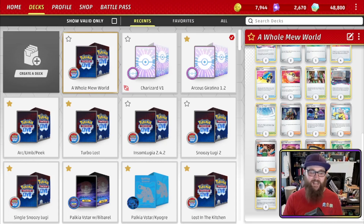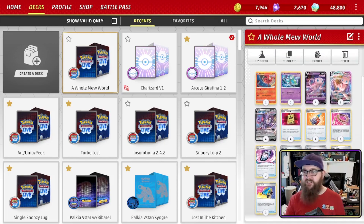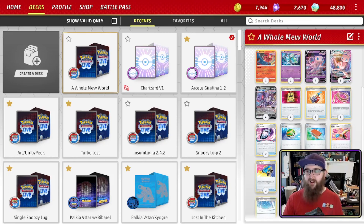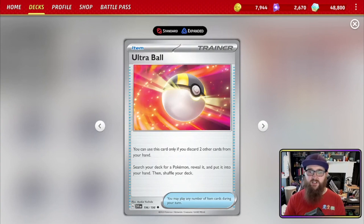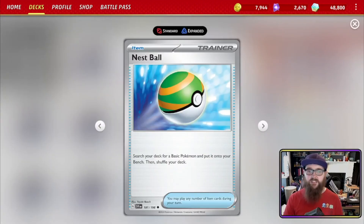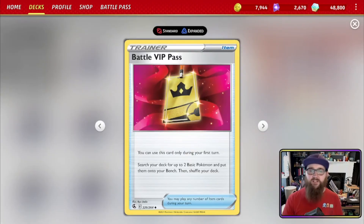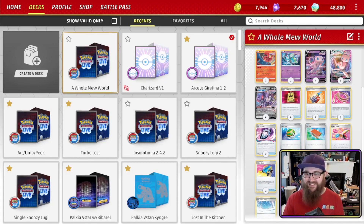Every time a counter to Mew is printed, Fusion Strike Energy says 'no, I've got this.' Ice Cube isn't in this deck, which is interesting. For finding Pokémon, we talk about the balls: Ultra Ball — discard two cards from your hand, search your deck for a Pokémon — great for thinning your hand before using Fusion Strike System. Nest Ball searches for a basic Pokémon for the bench. Battle VIP Pass, usable only on your first turn, lets you search for up to two basic Pokémon for your bench — if you open a Battle VIP Pass, you've basically already won.